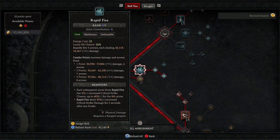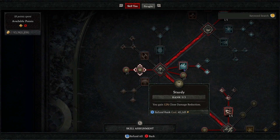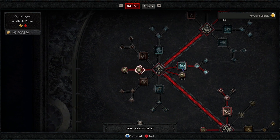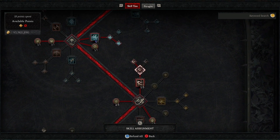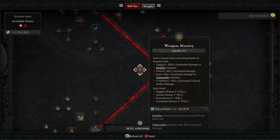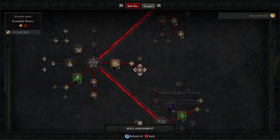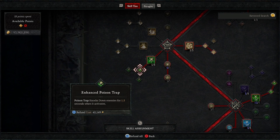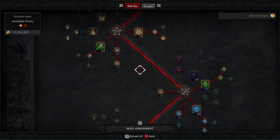The skill tree is kind of self-explanatory. We are going to use Rapid Fire and Puncture. We are using Siphoning Strikes — that's the biggest change in this setup, actually. With all this crazy attack speed, we are going to heal ourselves really, really well. DPS is not a problem with the combo point exploit, so the only thing you have to worry about is survival. For that reason, we use Dark Shrouds, which are boosted with our aspect on the mask, giving around 20% damage reduction easily.